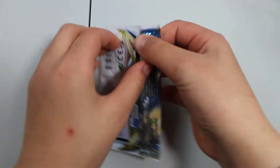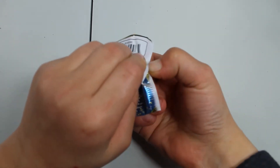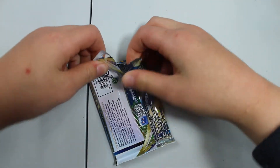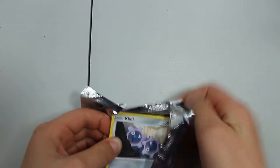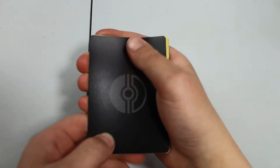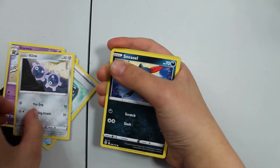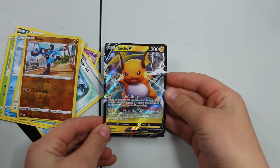Alright, we're going to change our camera around and open these up. Let's say it — here we go, Chase Man, let's see what you got buddy. Pack one: Fresh Water Set, Sneasel, Turtwig, Piplup, Castform, Riolu, and a Raichu V. That Riolu's pretty cool too.